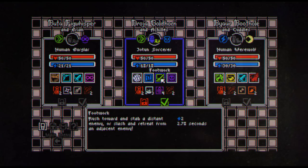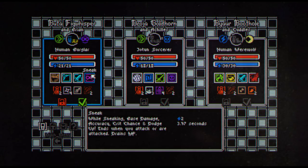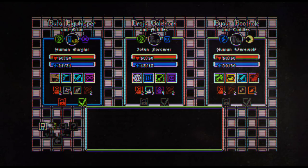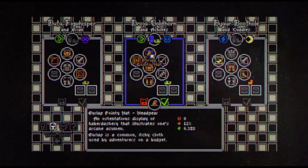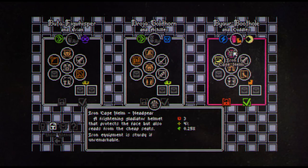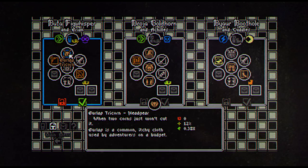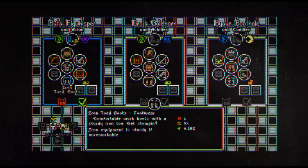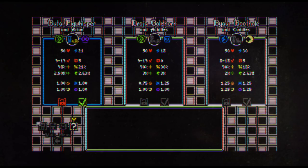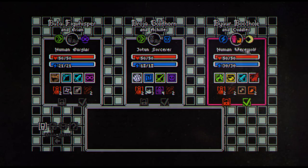Shield up and footwork are your item abilities, and reanimate is the ability that sorcerers have. We have sneaking for burglars and wolf form for the werewolf. You can see the gear they all have — the sorcerer has a burlap pointy hat, iron cage helm. Buyer Boot Hole is this guy's name, and Fig Whisperer over here has a tricorn hat. We have the gear that everyone's carrying and the stats of the different characters.